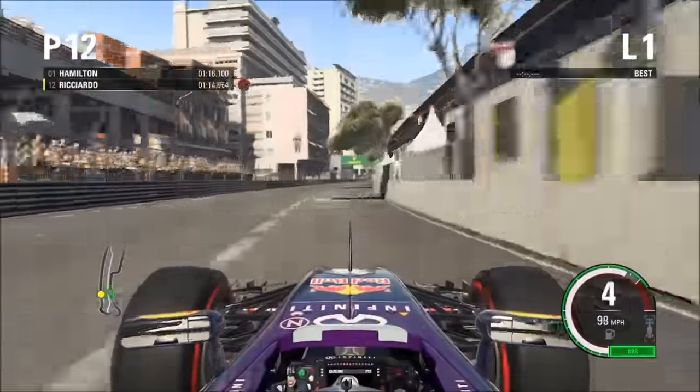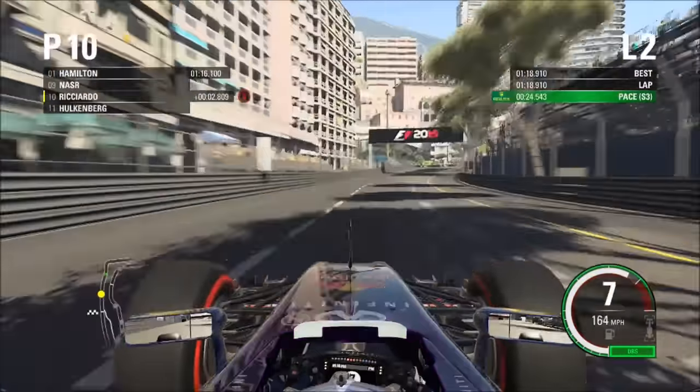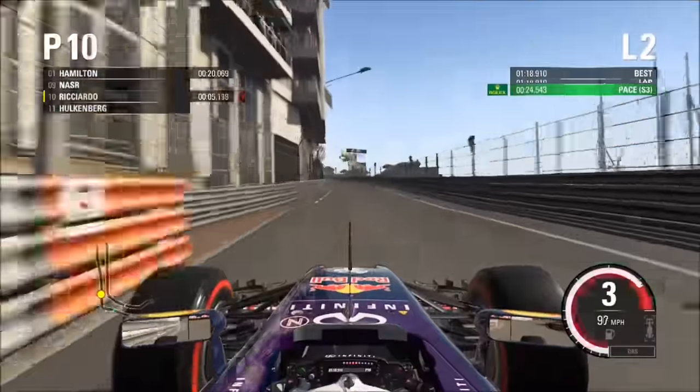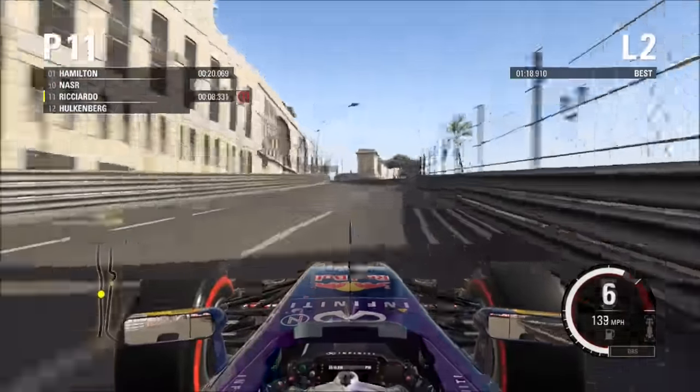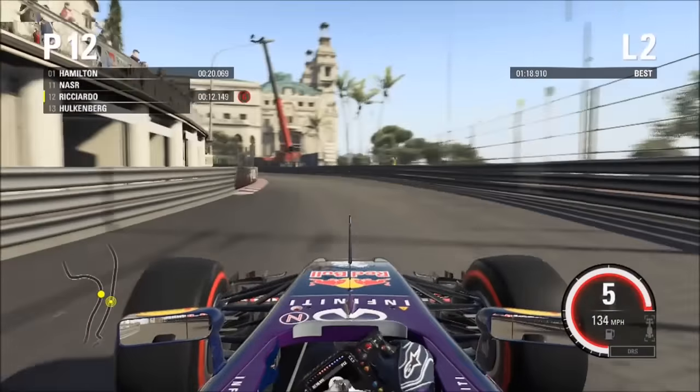Before starting the lap, get DRS as you can. At the first corner you'll be braking just before the 2015 banner above the track. Go down to third gear and try to do a slow-in, fast-out approach for this corner. As you go up to the top of the hill, keep it in sixth gear, then just before you go down, drop three gears. As soon as the car's straight, try and hit both of these apexes.